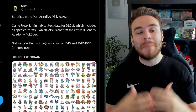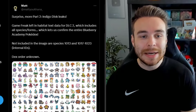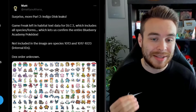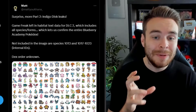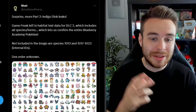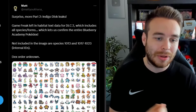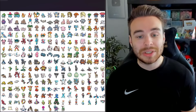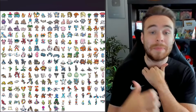Starting things off, we have Matt here tweeting out about all of the Pokémon that have now been leaked for the Indigo Disc DLC. Matt says: 'Surprise, more Part 2 Indigo Disc leaks. Game Freak left in Habitat text data for DLC 2, which includes all species and forms, which lets us confirm the entire Blueberry Academy Pokédex. Not included in the image are species 1013 and 1017 to 1023, which are internal IDs. Dex order is unknown.' So this is the Blueberry Academy Pokédex — there are returning Pokémon here, but also Pokémon that are specifically going to be part of the DLC.